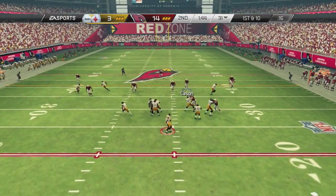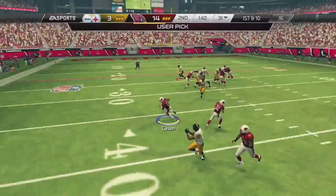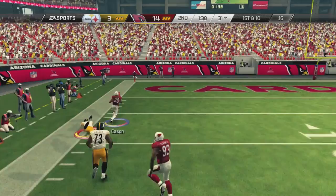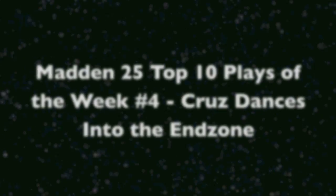Now play number 5: jumping the drag. This is something that commonly makes the top 10 plays list with me — jumping drag routes, playing the tight end, and jumping the drag routes. It seems to become one of my most patented moves as far as getting user interceptions, as well as taking them for 6, as I do here once again.